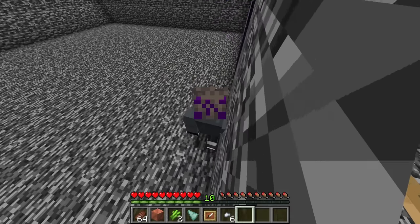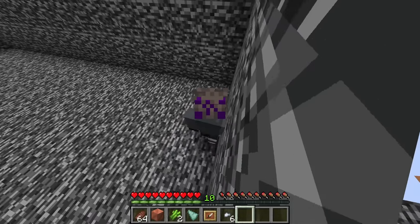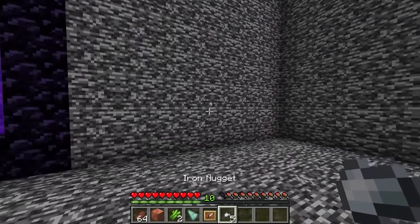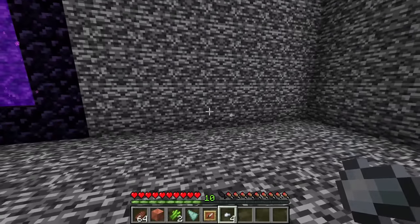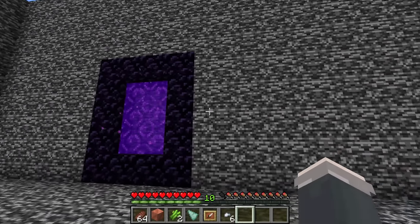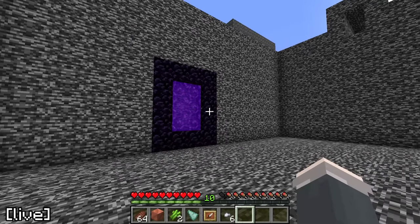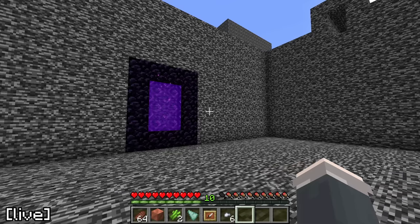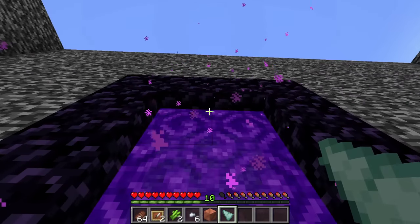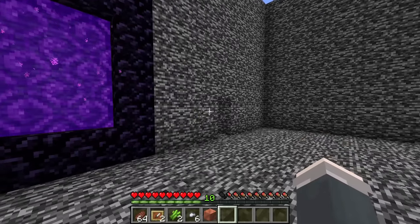Behind the wall there was a hidden room with either a piston arm or some sort of door. It was solid bedrock, so I tried to see if a hopper minecart would pick up items thrown against the wall — that didn't work. But it gave me another idea: what if it's only open when I'm in the nether? So I tossed an item into the portal, and to my amazement, a hole formed in the wall revealing a door.